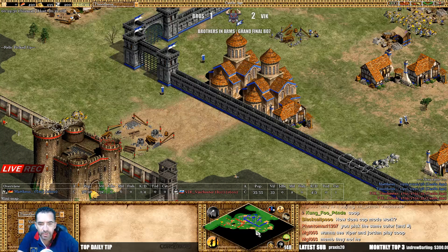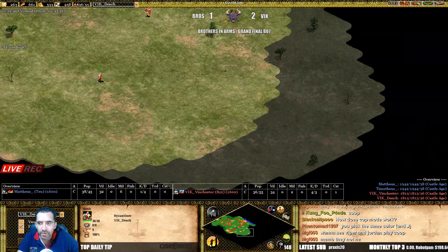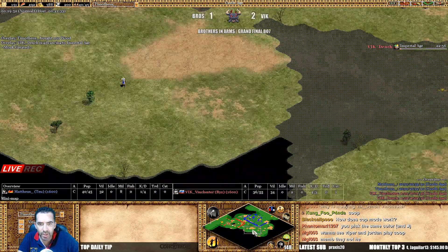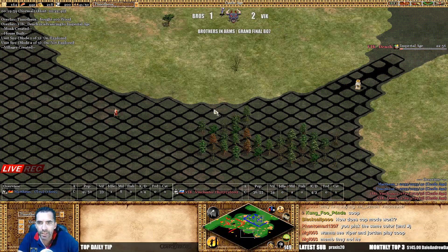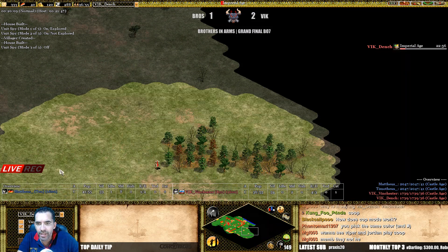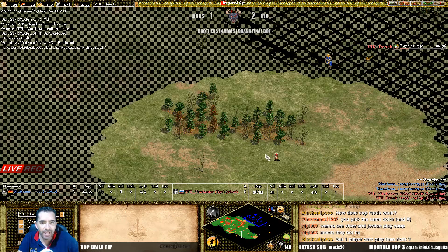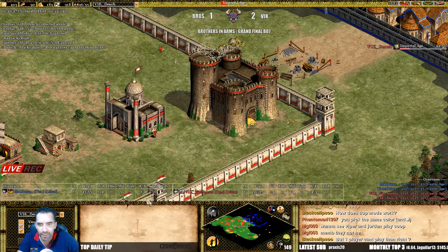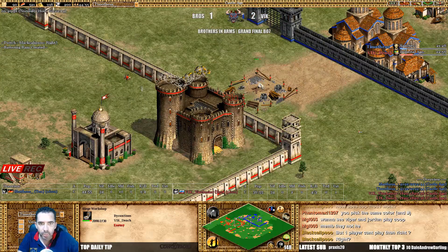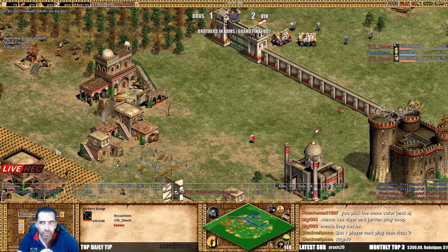He lost a monk to the castle. He's going to take a third relic? No, because he cannot see it and the other one can't see it either. He's going to be really really close. Oh, he's going to the other side and he cannot see the relic — you need to spy. Look at this — can he see it now? For one tile man, for one tile! He's moving away with that relic. He's going with rams — interesting.